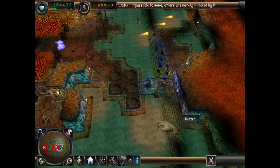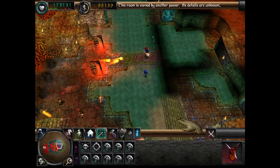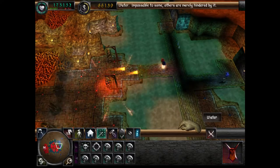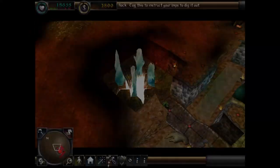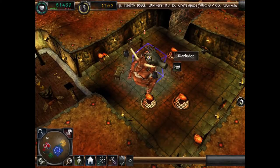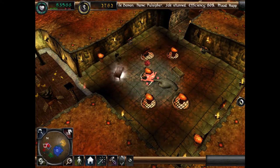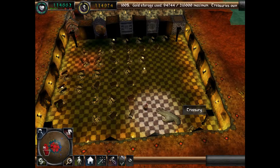Traps are also created in the workshop. Examples include the spike trap which damages enemies who walk over it, the sentry trap which provides ranged defence but requires mana to sustain, and the fear trap which scares low-level enemies away but won't affect creatures like the skeleton — which has no fear, being dead. This room will attract the troll, a weak fighter but avid smith who enjoys working, especially with a little persuasion. There's also the vile demon, who serves the same function but has the best health of any creature you can attract at the cost of being hungry all the time. The Treasury is used to store surplus gold once your dungeon heart is full, as it caps out at 15,000.